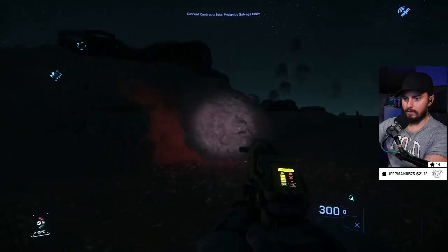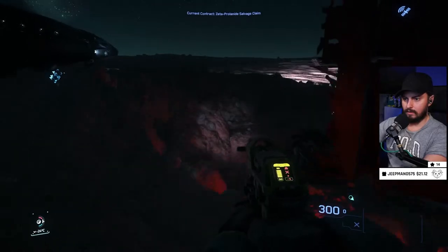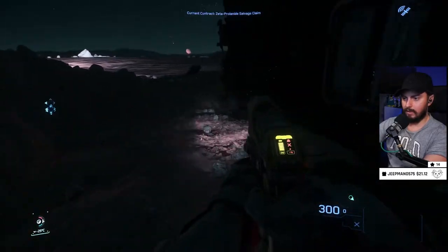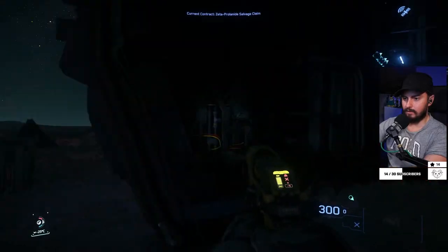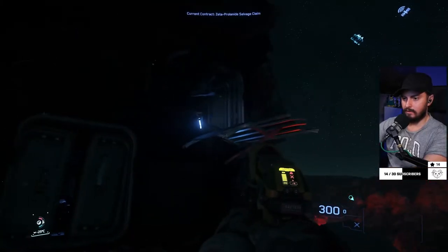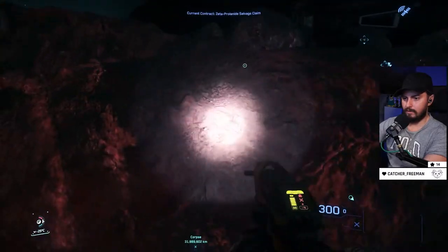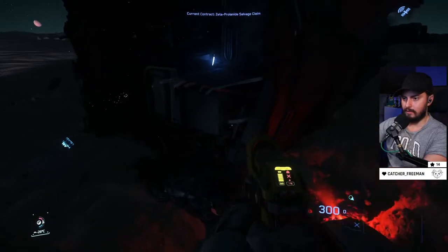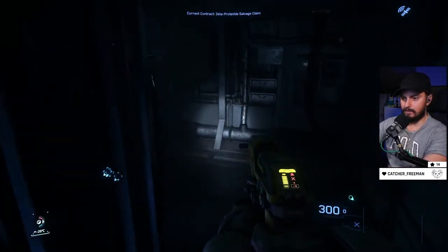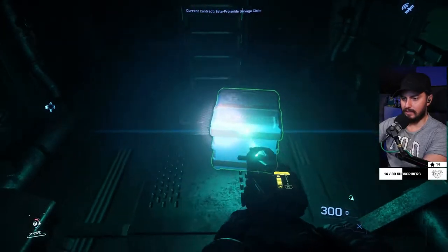Let's go - this one seems to be exactly the same as the one on Cellin. So now that I know how to figure out the puzzle... oh wait, this is not the same. This is actually different, there's an access way here. Maybe we can jump - oh yes, we're able to jump here! Here we go chat, epic loot!